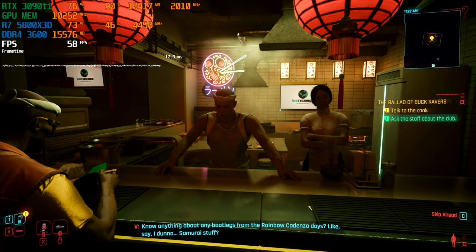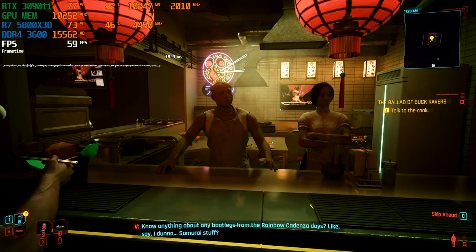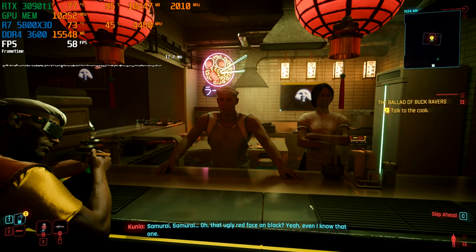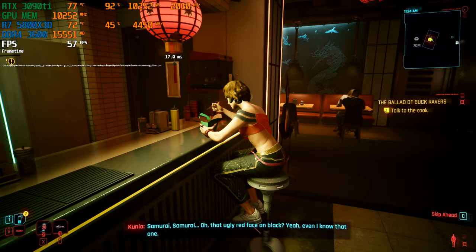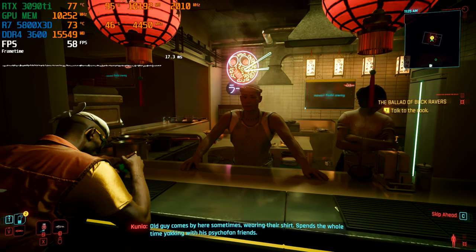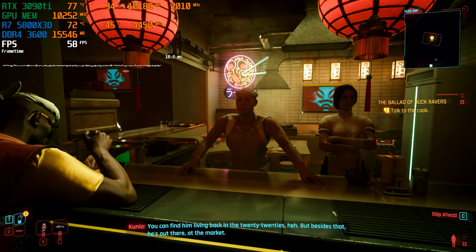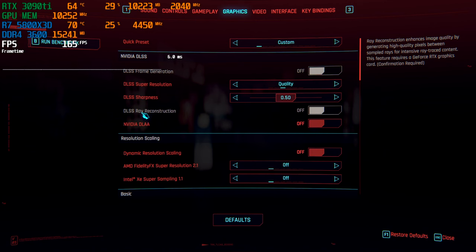Talking to an NPC about Samurai bootlegs from the Rainbow Cadenza days. The NPC recognizes the ugly red face on black logo and mentions an old guy who comes by wearing their shirt, out at the market. Meanwhile, the speaker notices ray reconstruction is missing and thinks it might make the game look even better.